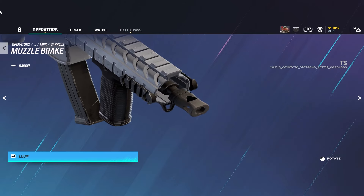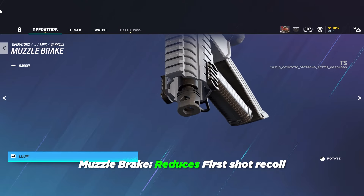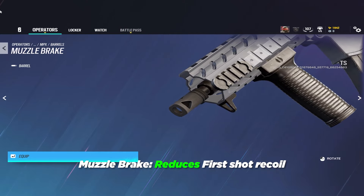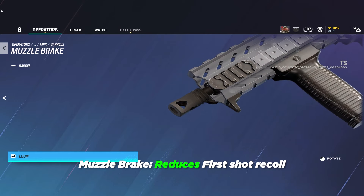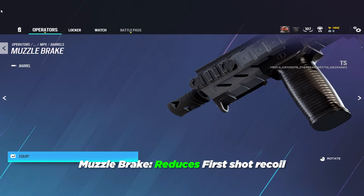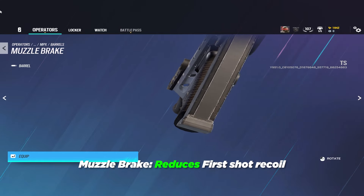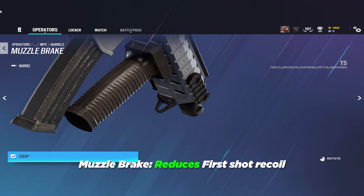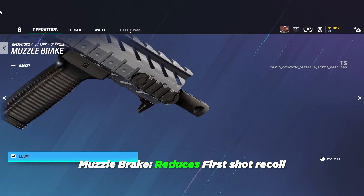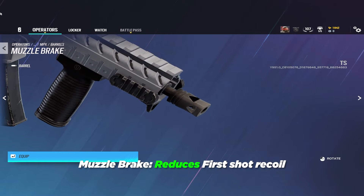The muzzle brake greatly reduces the recoil of the first bullet out of your gun every time you spray. It's great for single shot firing, as it effectively reduces the recoil of every shot as long as there are no bullets after. There are also some weapons where the first one to two bullets are much harder to control, like Jaeger's gun, Finca's LMG, or the R4C, which is why some people put it on those guns as well.